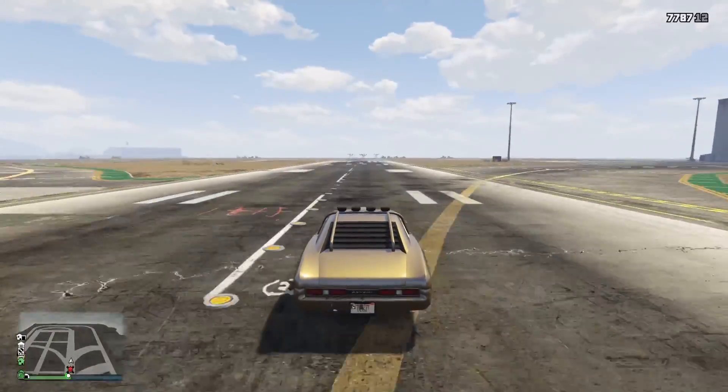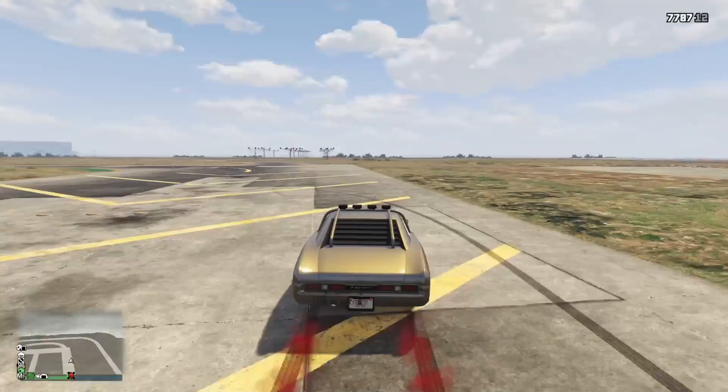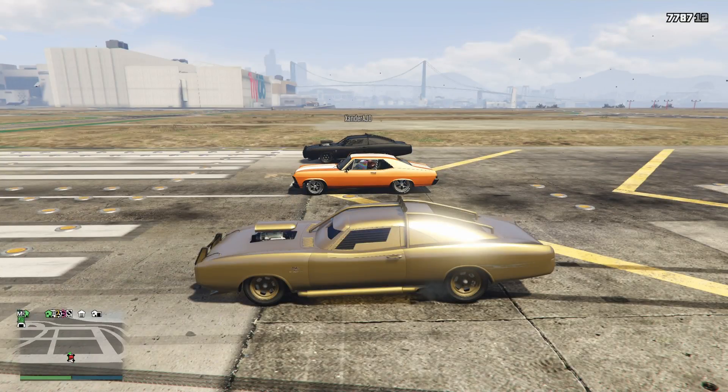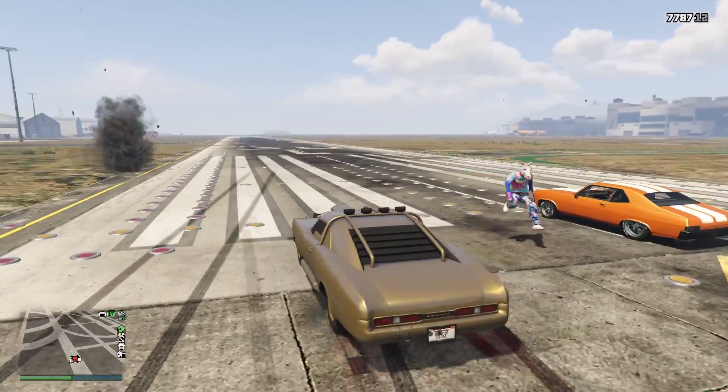Once again, if you have a Vamos, all you have to do is just pop the wheelie and you'll hit it every single time. With other cars, what you have to do is when you pop the wheelie, as soon as the car maxes out at its height, you let off the gas, and as it starts to drop the hood down a little bit, you smash the gas again, and it pops it back up, and you've got the boost.